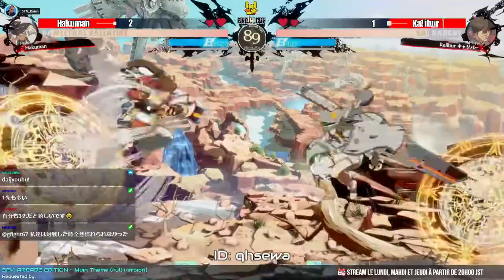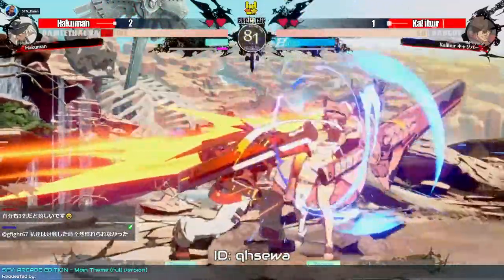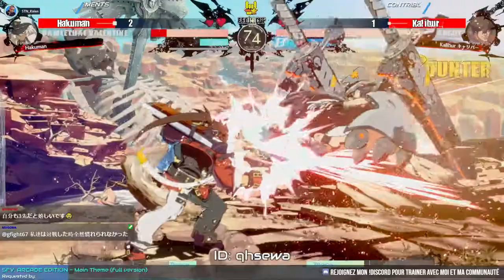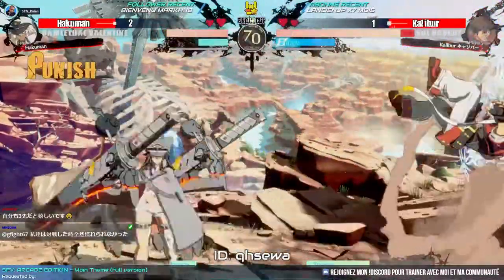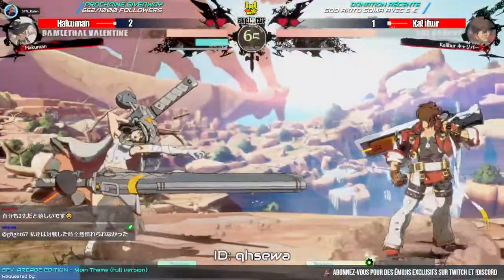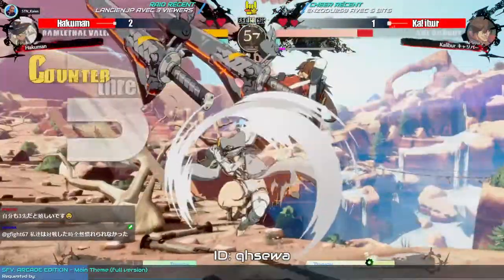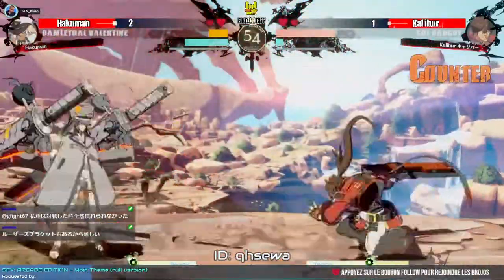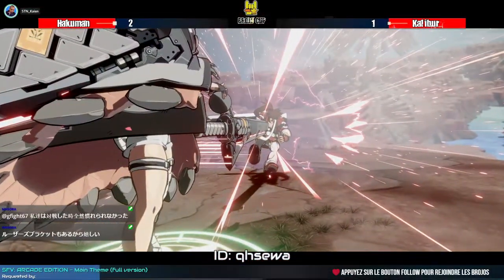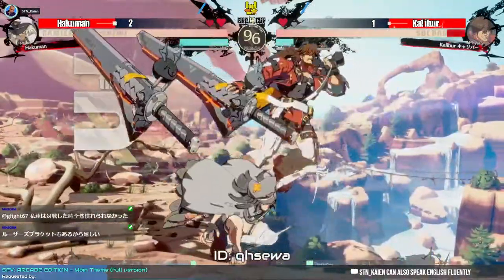The fourth match between Hakuman against Caliber. Good contact from Caliber who was able to cancel his jumping attack into Bandit Revolver. A good 5S, escorted the enemy into the corner. He's being sniped by those swords. The Dust usage from Hakuman has been impeccable — impeccable. Bandit Bringer brought Ram back down to earth. A good Ram is one who jumps a lot though. Caliber was again touched by the super — too bad, but okay. This is match game — will Caliber be able to bring it back?